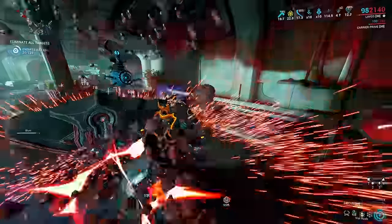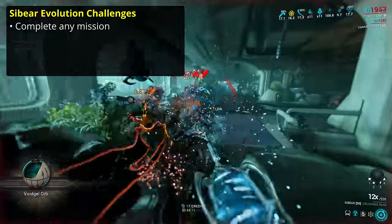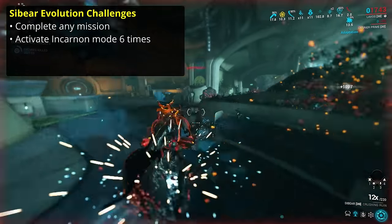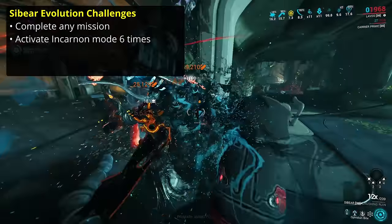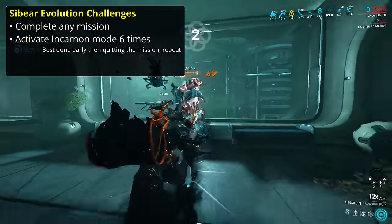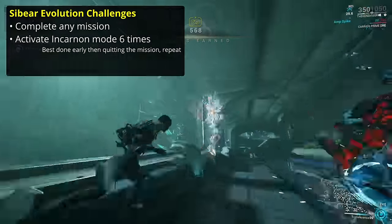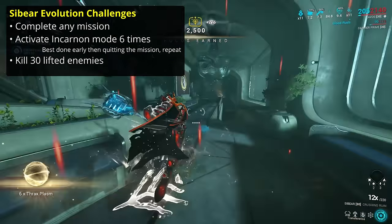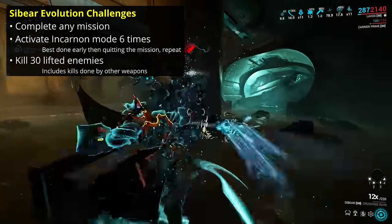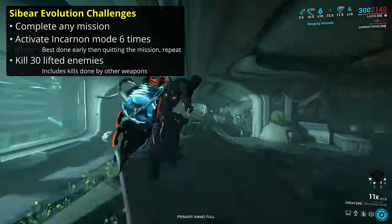Once you've installed the adapter, you'll have a few short challenges to do to unlock all the features. First, just do a mission with the Cybear equipped — you don't even have to use it. Next, you need to activate the incarnon mode six times. You don't need to do it in one mission, and you don't even need to finish the missions. Just load up a mission like Steel Path Survival, get six times combo, heavy attack to activate incarnon mode, and then leave. Rinse and repeat rather than waiting out the three-minute timer each time. Finally, you need to kill a number of enemies affected by the lifted status. These kills don't need to be done with the Cybear — you can do a heavy slam attack to lift enemies, and then kill them with any weapon to complete the challenge. I don't know if that's intended, but it works for now.